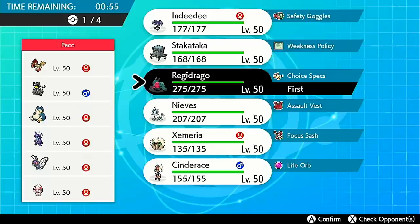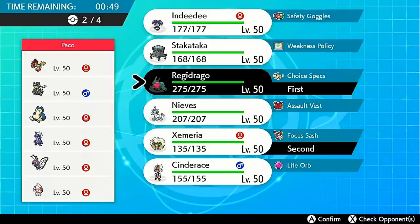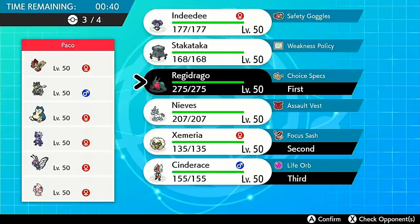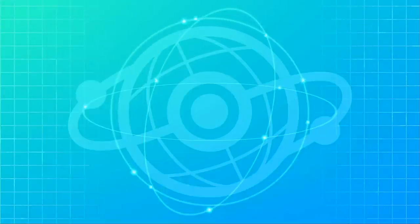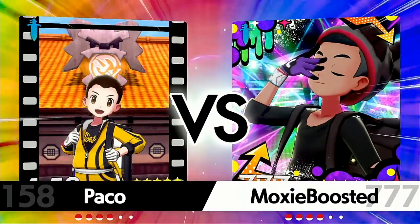I'll go ahead and lead off Regidrago because it just has such a good matchup here. I'll bring the tailwind support in the lead because it helps out so much. It looks like Cinderace is gonna be doing a lot of work, and I kind of want to bring Hatterene just to have an extra way of hitting things and to under-speed opposing mons in trick room. But I think I really want to showcase Glastrier in this video.